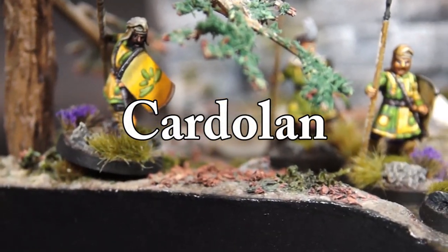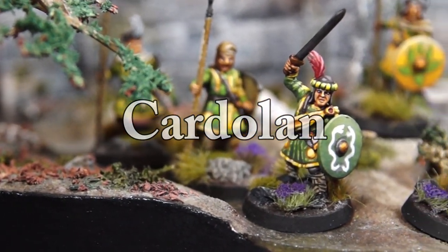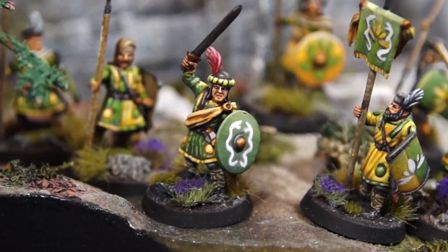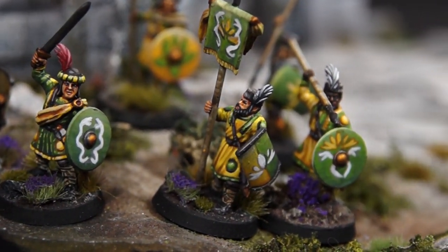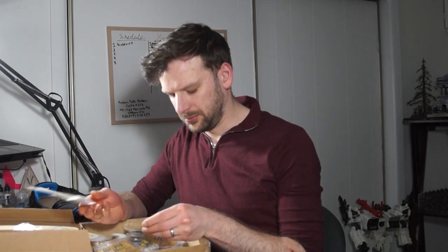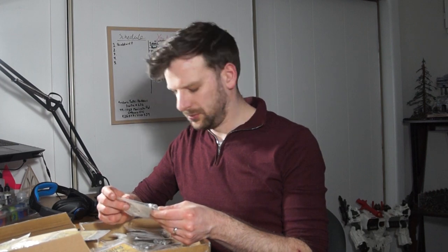As we discussed before, Cardolan is a civilized place where people have accepted the golden age of the kingdom has passed, and simply lose themselves in the joy of the world, eschewing violence and celebrating nature. Of course, I needed just the right model to capture this vibe, and so I went looking for something simple, more of a spiritual leader than a political one, and I found just the right one in my pile of shame.